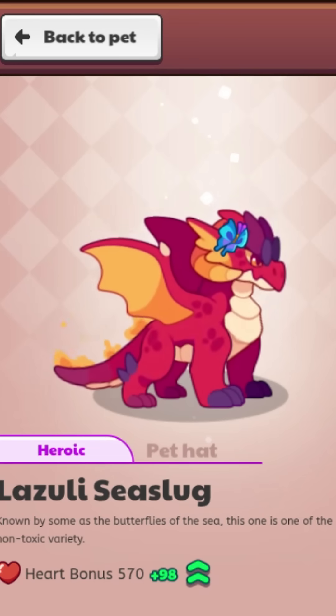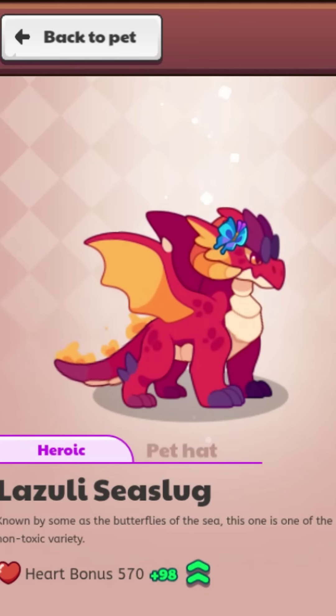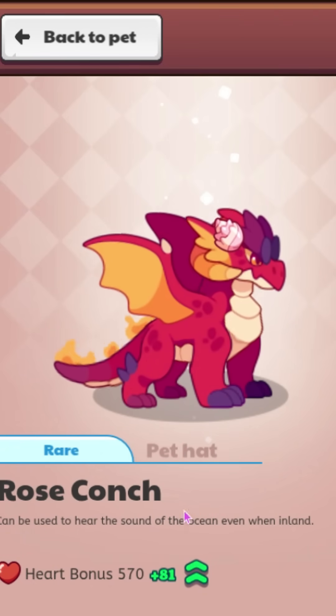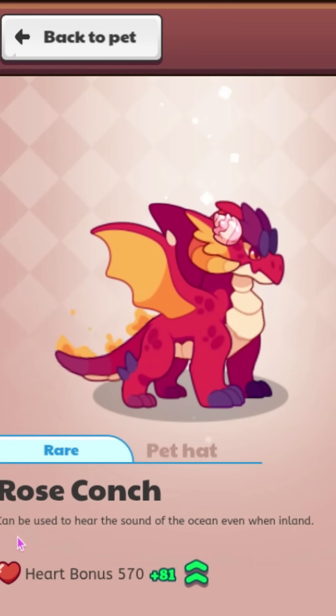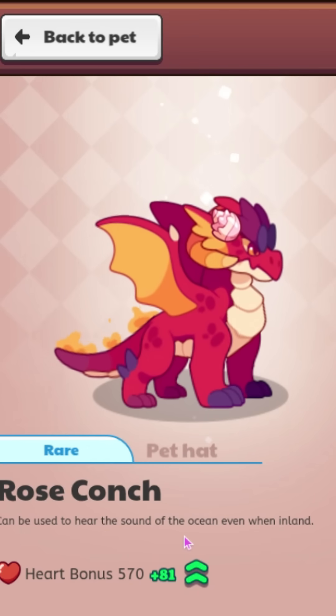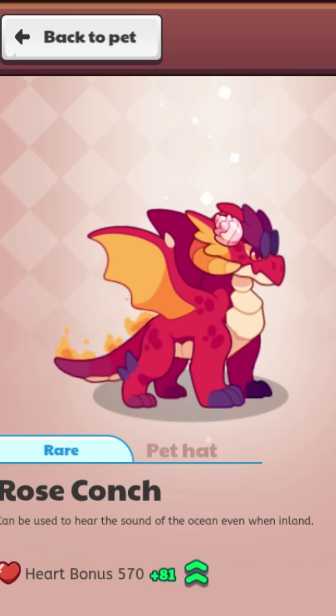We also have two others — the first of which is called the rose conch. It looks like this and has a heart bonus of 81. It says it can be used to hear the sound of the ocean even when inland. This one is pretty cool.